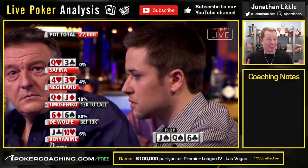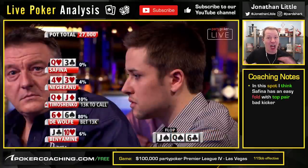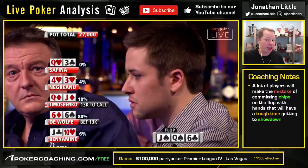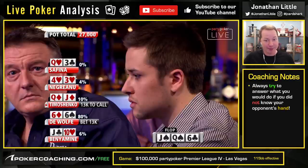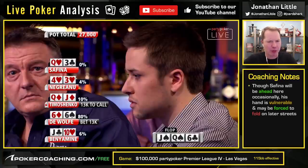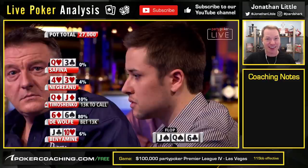This is a spot where you have a really easy fold with top pair, bad kicker. A lot of people make this blunder of sticking around with hands that are going to have a really difficult time continuing on the later betting rounds. Now, I realize queen-three is just drawing dead right here. But you don't know you're dead — Roland could easily have a draw or a hand like a jack that he decided to blast it. And Yevgeny could easily have a jack or a draw too. So queen-three actually is going to be the best hand here a lot of the time, but you're going to have a nearly impossible time getting to the showdown with what is the best hand, especially if a lot of money goes into the pot. This is a spot where you have a pretty easy fold with the queen-three. Do not make the blunder of sticking around too loose in post-flop pots, especially when you are facing a big bet and a call, because that indicates two reasonable ranges.